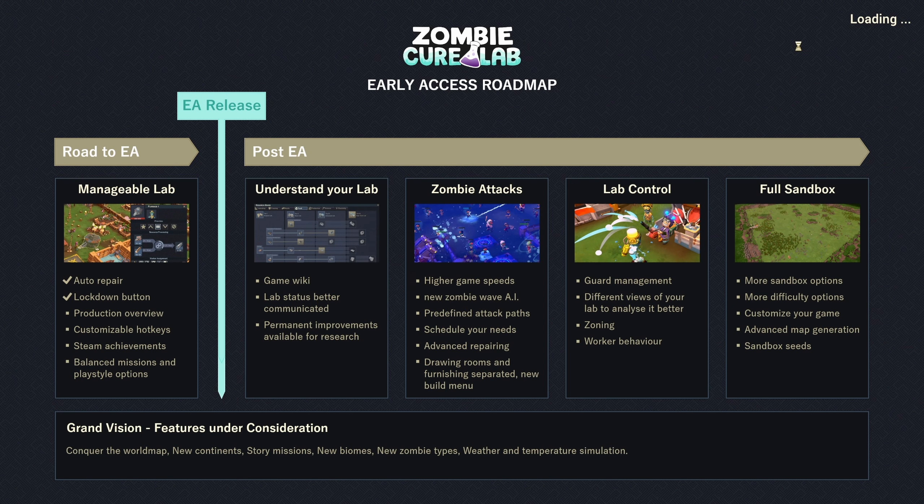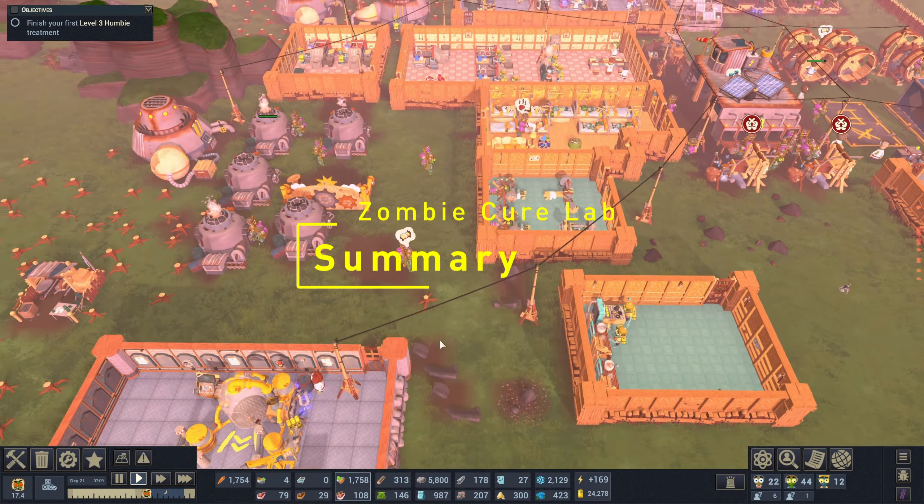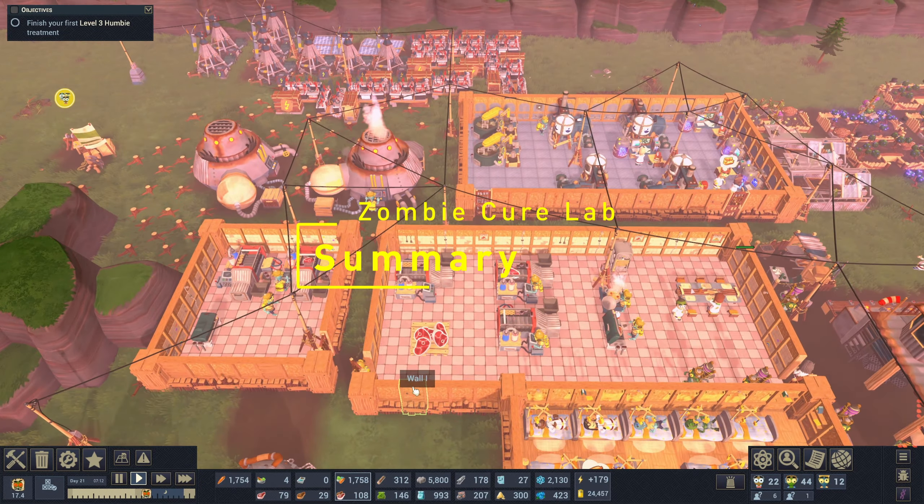The game does have an Early Access roadmap which is reasonably extensive — you can look at it on screen at your leisure — but it's not so crazy as to be unrealistic. They do include a few wishlist items at the bottom, which I really like when companies split that out. It shows they have things in mind for the game while still being sensible, and lets you know what they may look to do in the future.